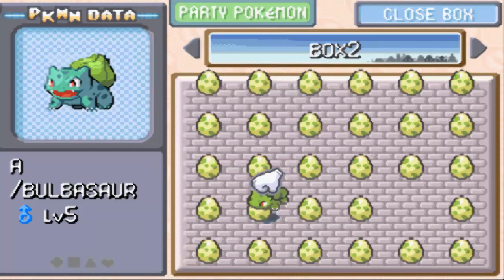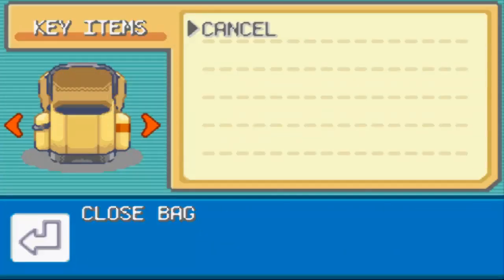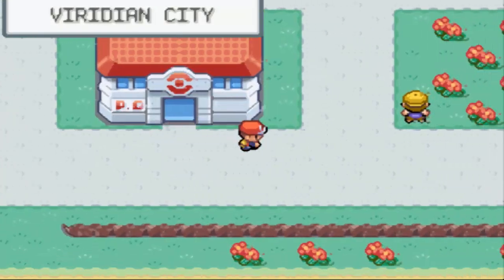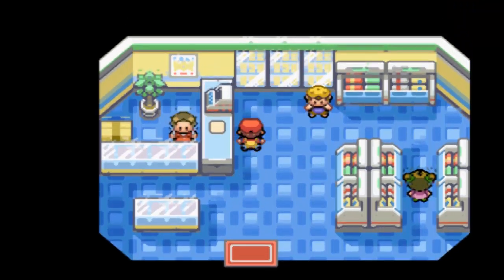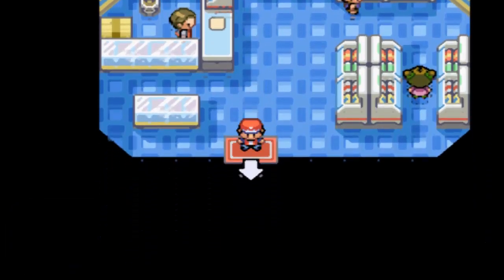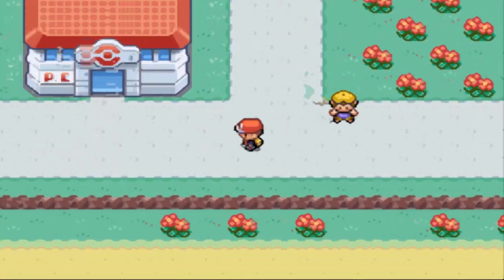Let's see how we're doing with our level 5 Swag Daddy Cleffa who knows Pound. Hopefully it doesn't die right away. Some guy in the lab in this game. Alright, let's just sprint down there.